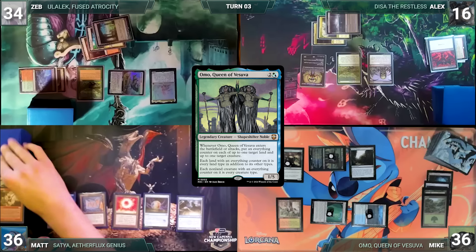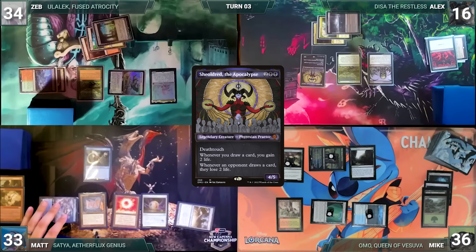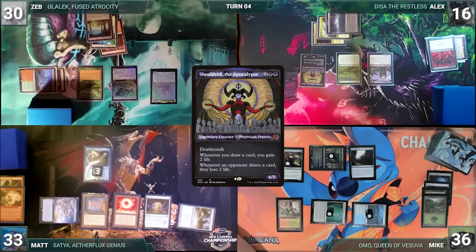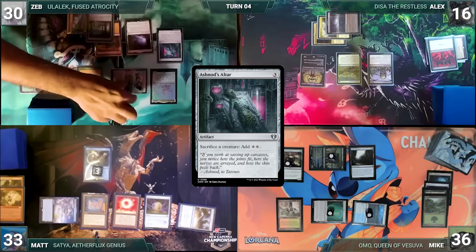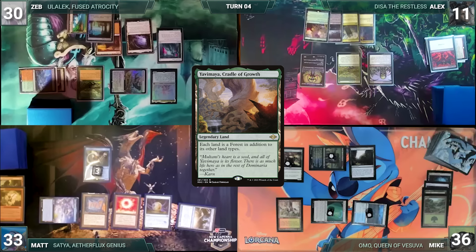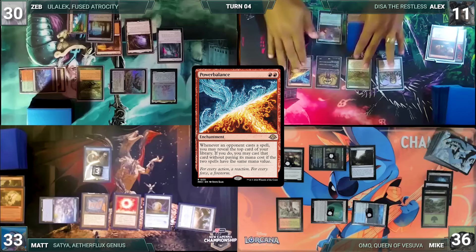Mike taps Power Plant to help cast Ramunap Excavator, plays a Wooded Foothills from his graveyard through Ramunap, attacks Matt with Omo, and puts an everything counter onto Urza's Power Plant and Ramunap Excavator. Matt wins his Mana Crypt flip but Sheoldred triggers and Matt loses two life. Matt taps his Talisman to cast Flesh Duplicate entering as a copy of Sheoldred. Zeb draws, Sheoldred triggers and he loses four life. He plays Gemstone Caverns, casts Ashnod's Altar, Skittering Cicada gets +3/+3, attacks Alex, and passes.